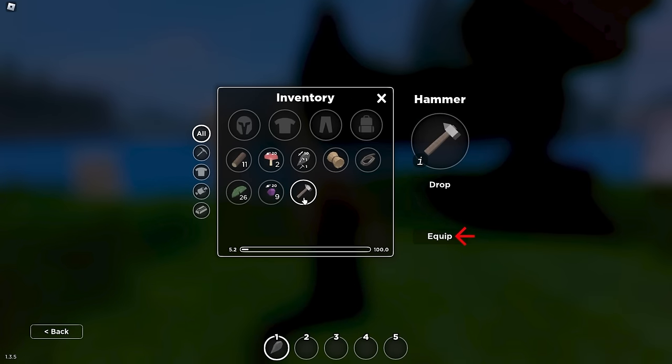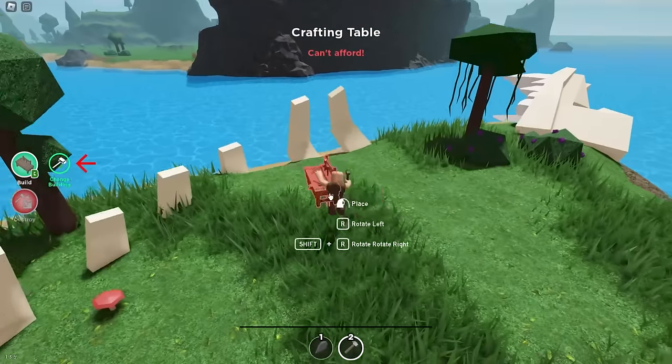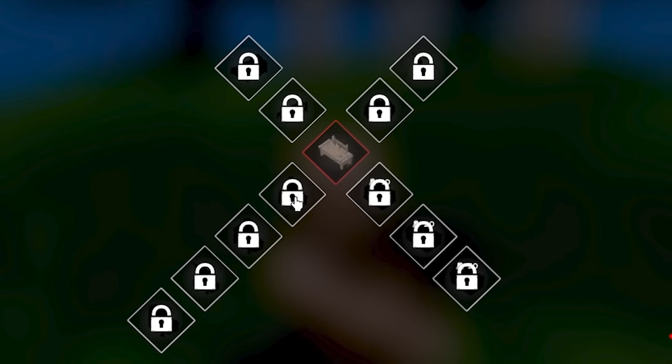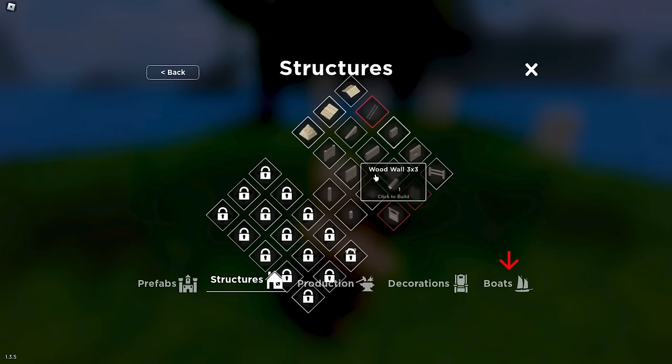Now we have the hammer. Go to your inventory with E or the backpack button, equip the hammer to slot two. Your hammer is used for building any structure placed in the world. You can see it says 'change building' — what we're about to build is the workbench. As you make better crafting tables, you unlock better and better tables — copper, iron, steel, blue steel. At the bottom left there are also prefabs like watchtowers, structures for castles, decorations like chairs and tables, and most importantly boats.